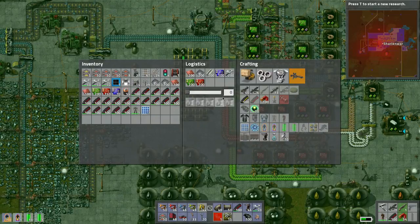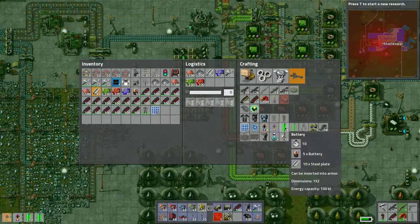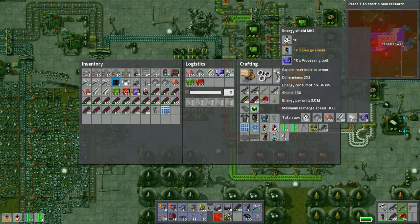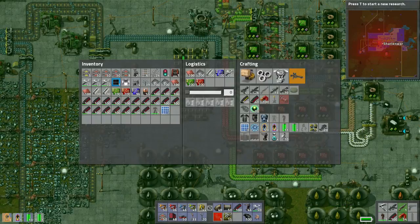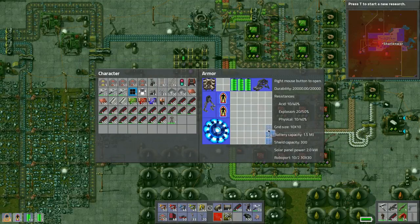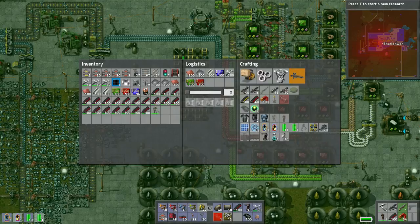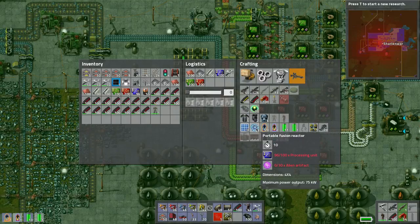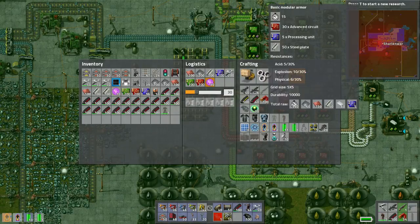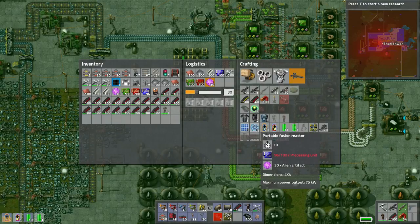Let's do a mark 2 shield, do another battery. Getting more steel plates. Should we put in the solar panels? Probably might as well - like so. I do want to build another portable fusion reactor, which means we need alien artifacts - 30 of these bad boys. And we need more processing units.